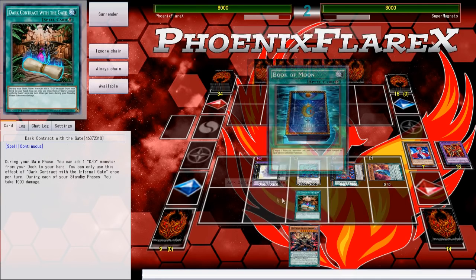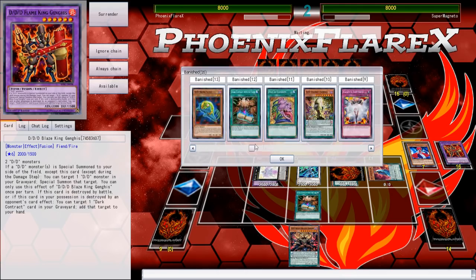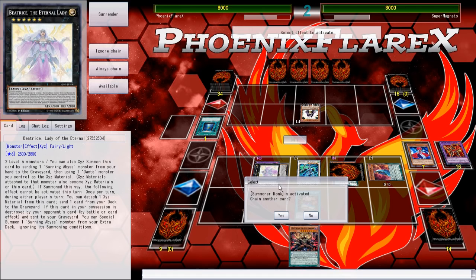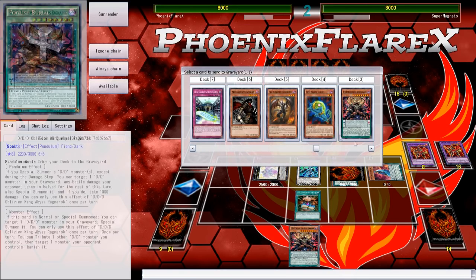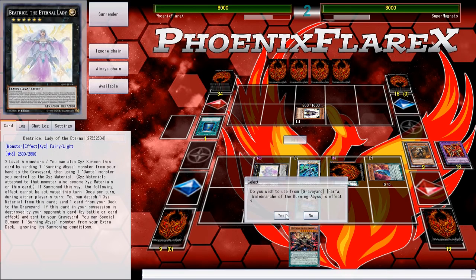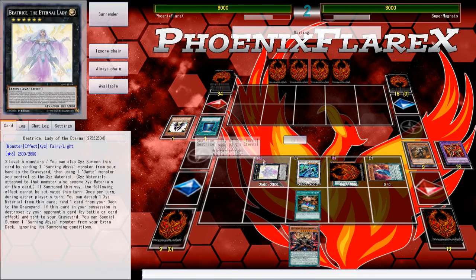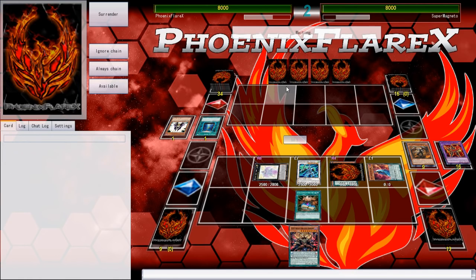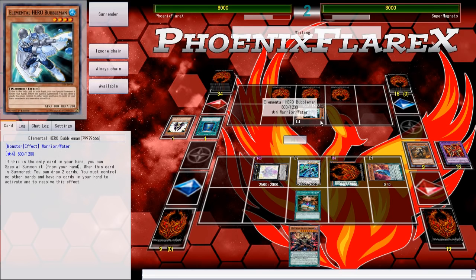Is my Farfa still in my deck? Please be in there. I'm going to activate Beatrice's effect — let's see if Farfa is an option because I don't want to let that Summoner Monk resolve. Yes, Farfa's in the deck — the based savior Farfa. He Book of Moon'd my Nightmare and now he gets Farfa'd. Almost any time you let Summoner Monk resolve, it's never a good time, so might as well just not let that be an issue. Yeah, he's playing Heroes — I was right.